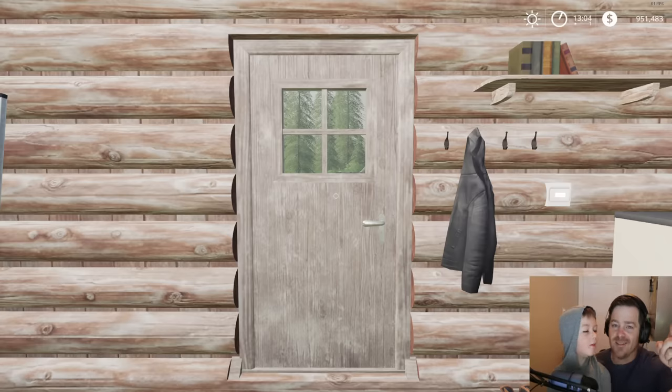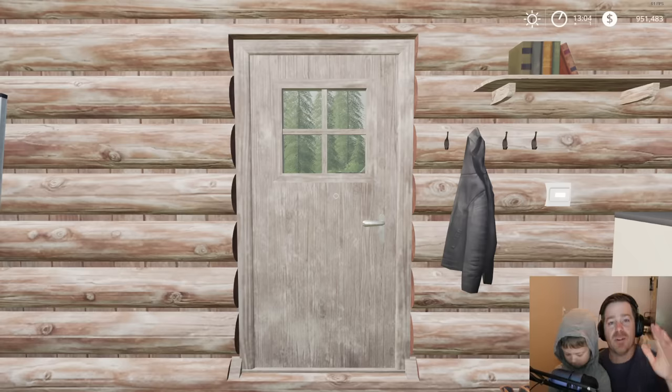We're back with Farming Sam, back in my day part 28. We've got tons to do today. We might buy an abandoned farm and we're going to see what's inside, but we need to bid on it and see if we win the bid.